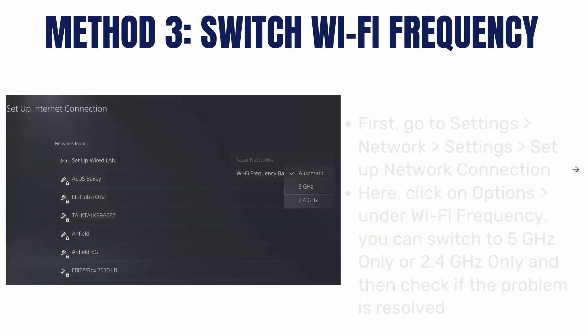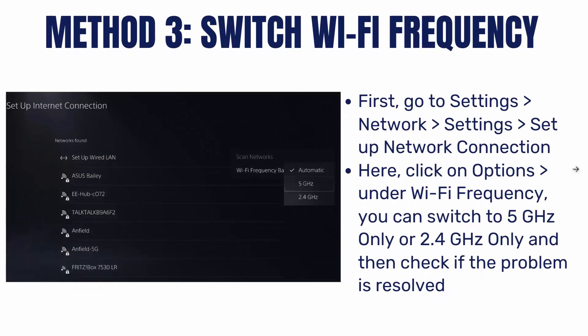The next method is to switch Wi-Fi frequency. For that, go to Settings, then click on Network, then click on Settings and set up network connection. Here click on Options. Under Wi-Fi frequency you can switch to 5GHz or 2.4GHz, and then check if the problem is resolved.